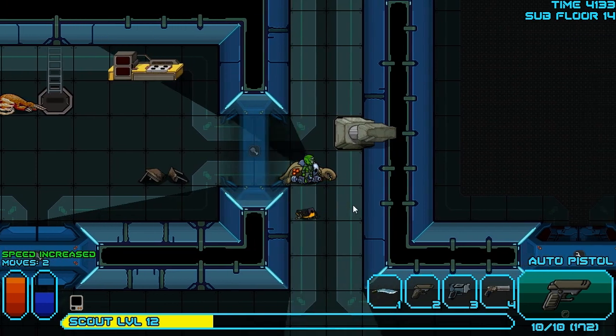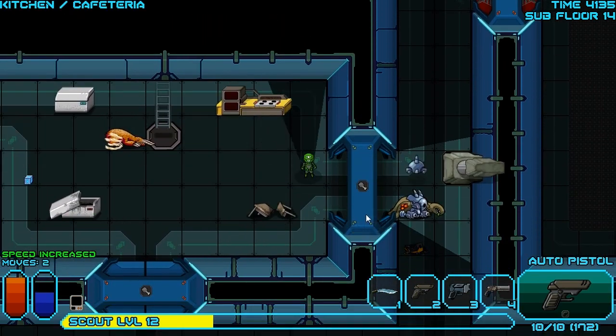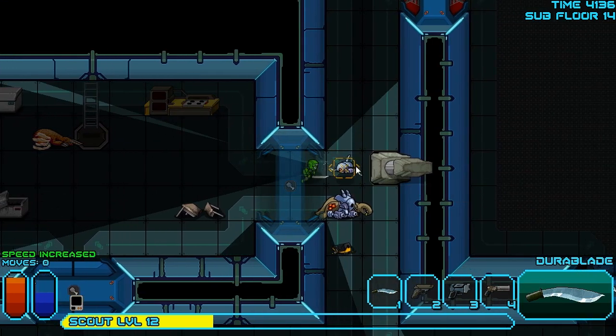Repair our pistol. Is there something else out here? I can hear something else moving — I don't know where. There it was. Hello. Fast response bot — mag pistol for you. Thank you very much. You're not dead yet somehow. So we'll move right up to you and slash you here with our blade. You still survived. There we go.